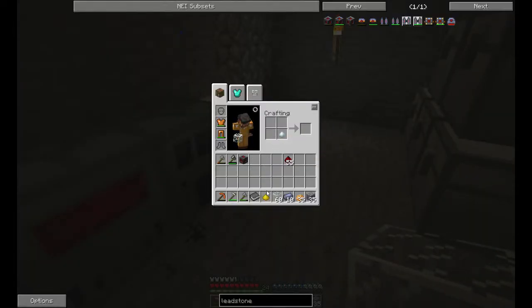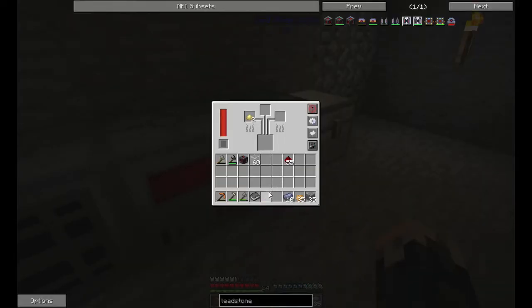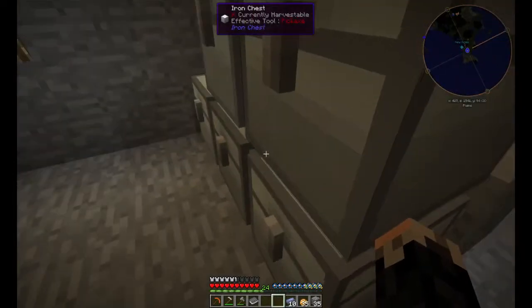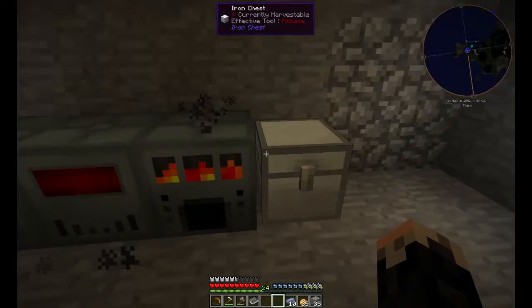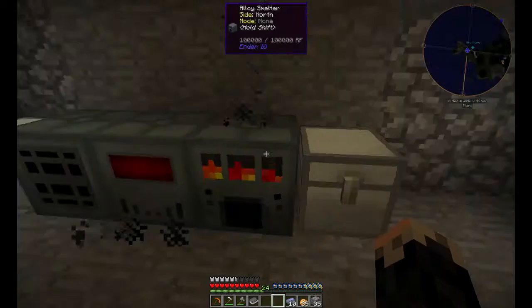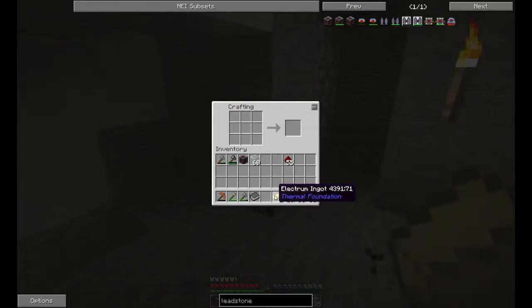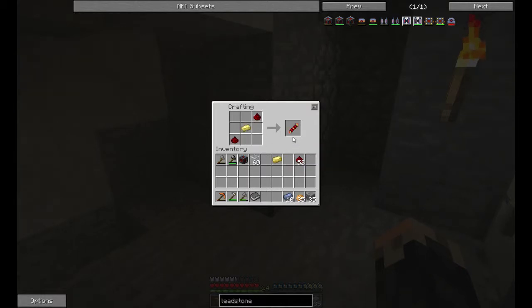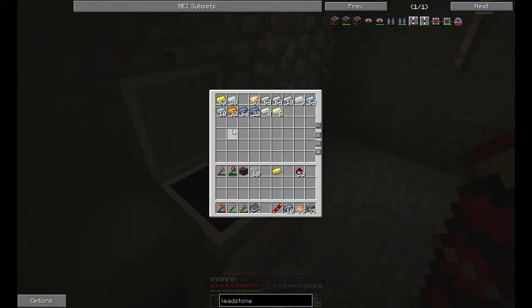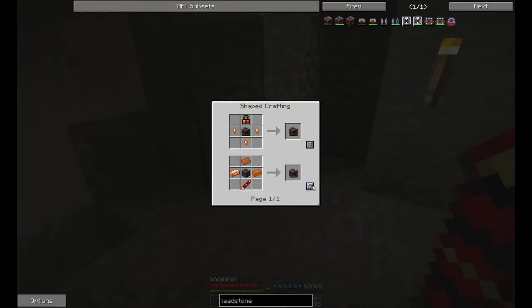So silver plus gold gives us electrum. We'll cook the electrum — and then the cooked electrum goes here with redstone here and here. The only other thing we needed was copper, and I've got enough of that. Let's make the leadstone energy cell.